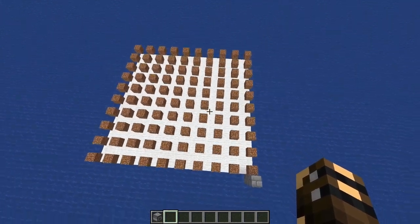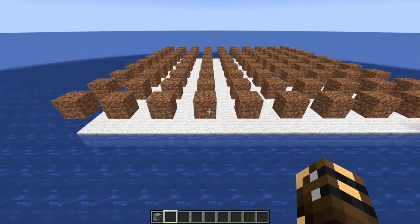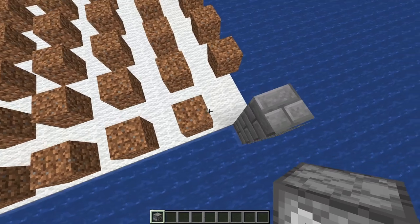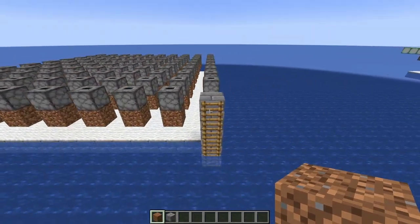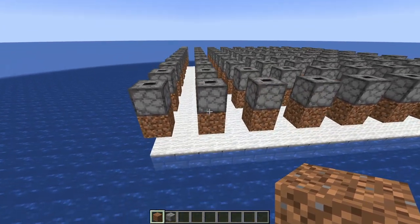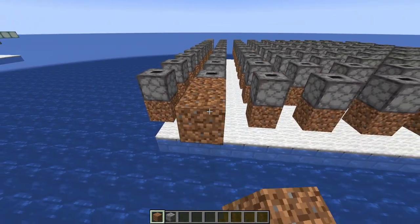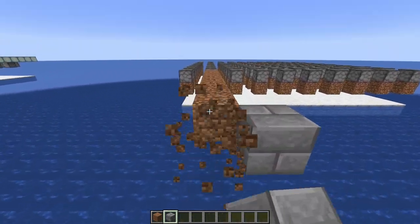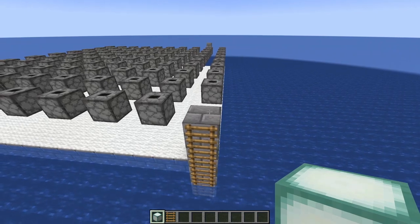Now break two of these dirt blocks: the one directly behind the stone pillar, and then strafe over to the left and break the one in that corner — that's the start and finish line, so we don't need droppers there. For every other dirt block, place a dropper facing straight up right on top of it. Then come over to your ladder, go to the corner at the end, face the ladder again, and place nine dirt blocks against the side of that dropper. Place a stone brick on the side of that, then break every single dirt block.